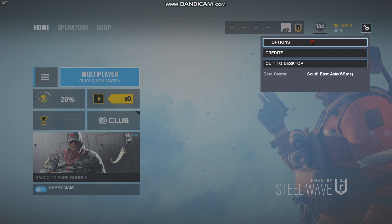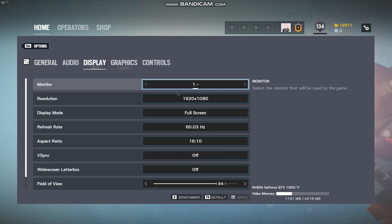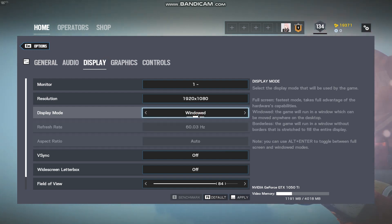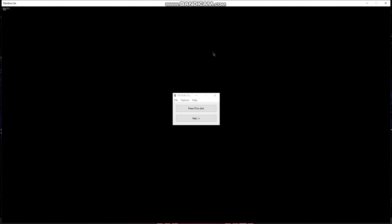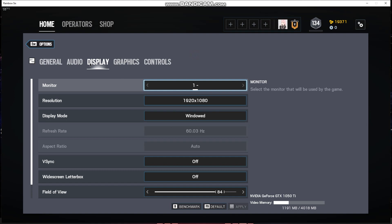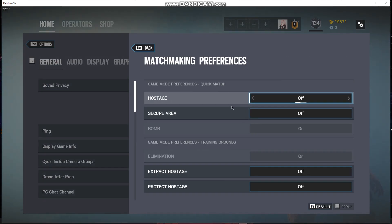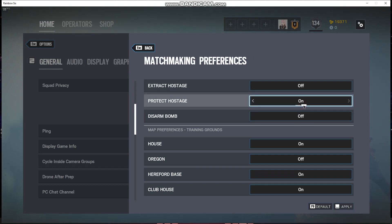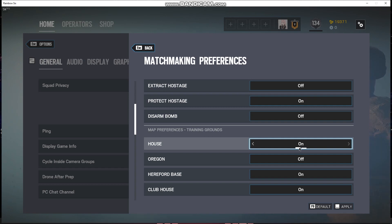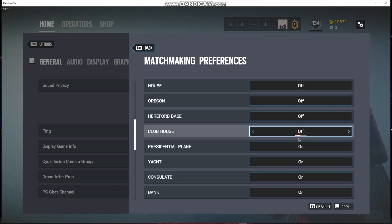After you're done setting up your GS Auto Clicker, start the game and run GS Auto Clicker in the background. For that, we have to change the Windows resolution to windowed mode in R6, allowing GS to perform in the foreground. After that, change the matchmaking preferences as shown in the video — turn protect hostage on and turn off every map except for Tower.